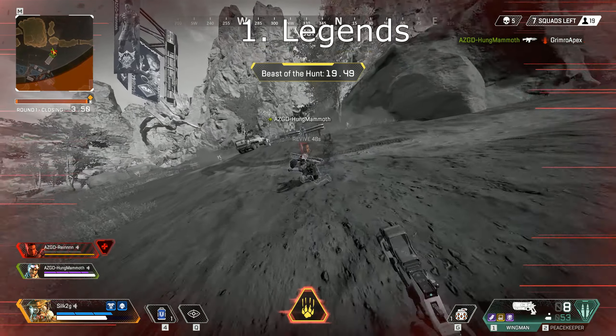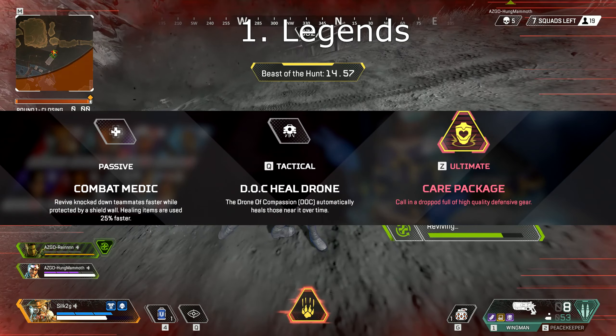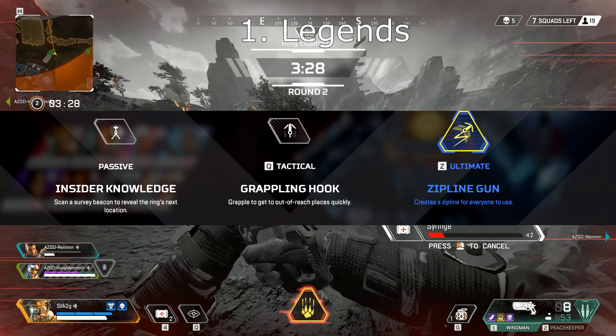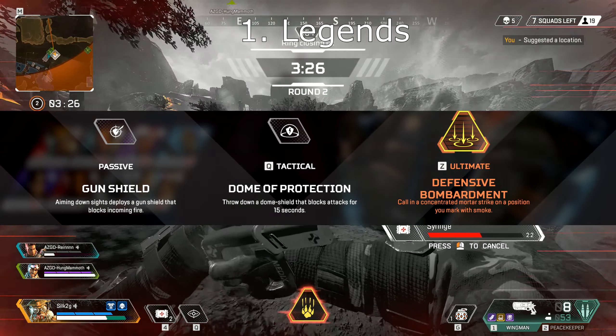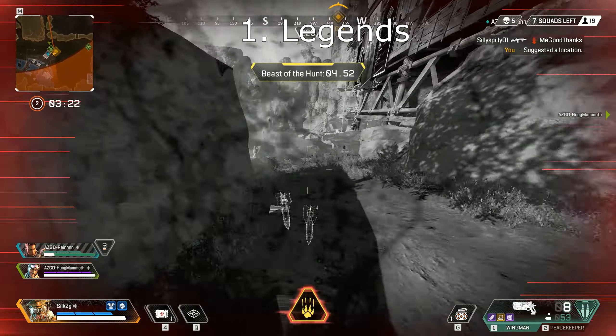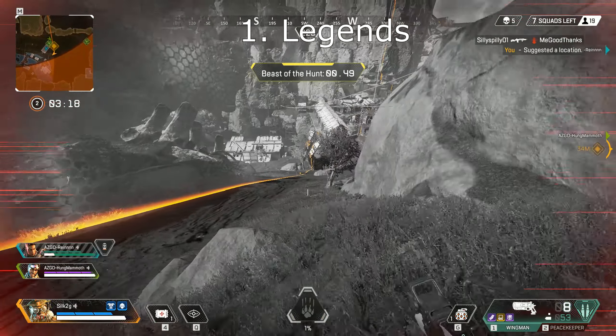These Legends all have abilities centred around team play. Lifeline has a Healing Shield, a Healing Drone, and a Supply Drop. Pathfinder has a Survey Beacon and Zipline, and Gibraltar has a Bubble Shield. Out of these, both Pathfinder and Lifeline are your best choices. For regular public matches, Lifeline is the best choice as all their abilities are suitable for any playstyle.